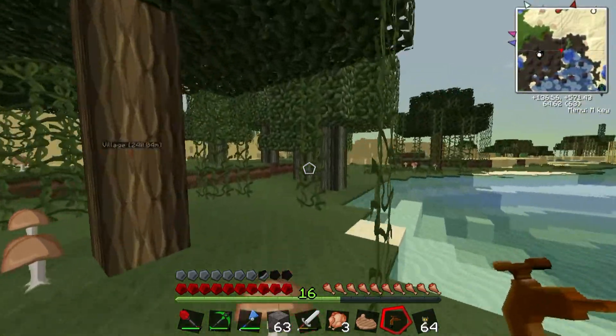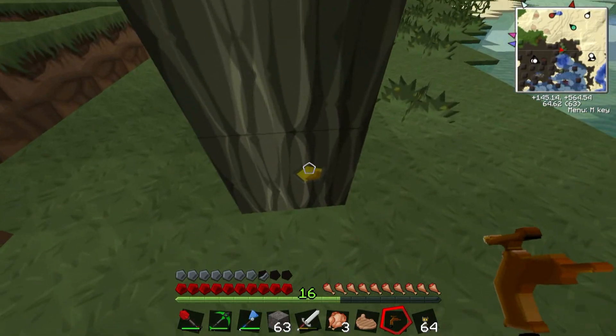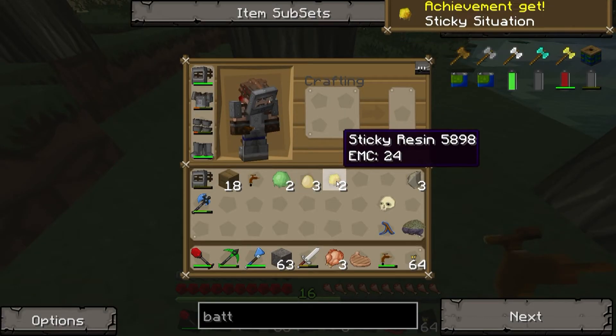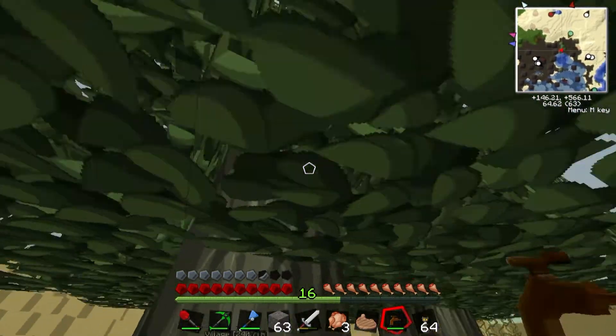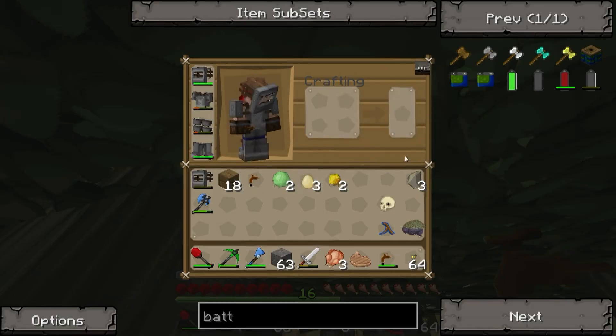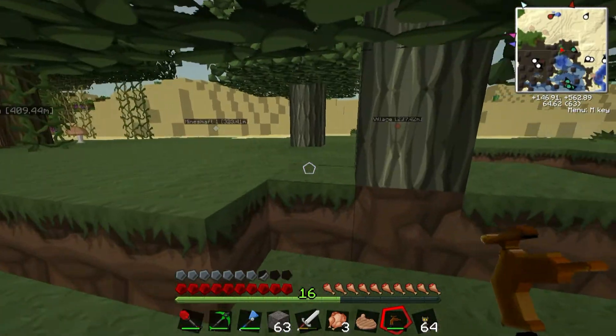But anyways, you come up here and you see these little guys right here. You just give that a little right-click with your tree tap, and you've got... Oh, we've got an achievement. So we get a sticky resin. And you saw — it doesn't have a very high EMC value, 24. So yeah, it doesn't take much to make a lot of sticky resin.